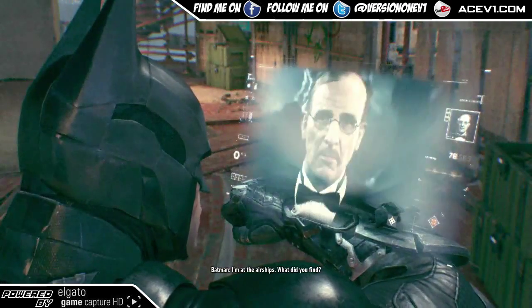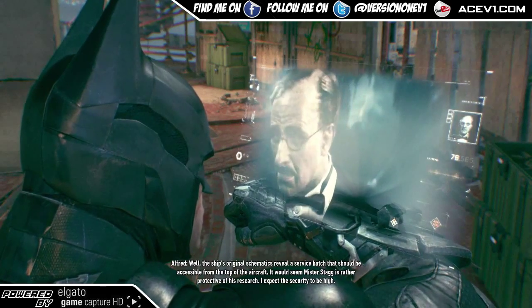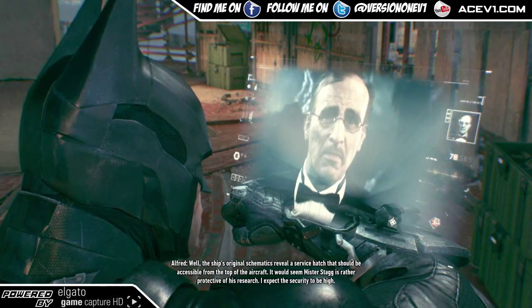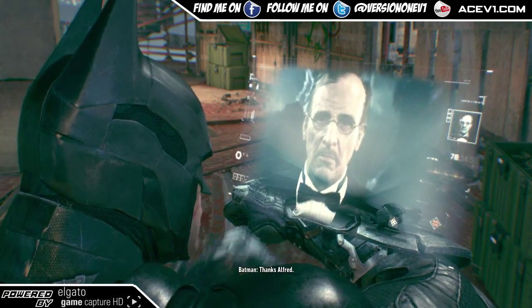I've reached the airships — what did you find? Well, the ship's original schematics reveal a service hatch that should be accessible from the top of the aircraft. It would seem Mr. Stagg is rather protective of his research. I expect the security to be high. Thanks, Alfred.